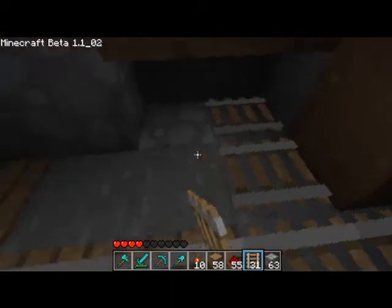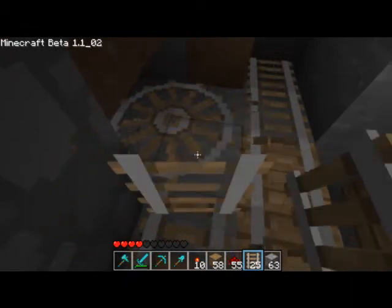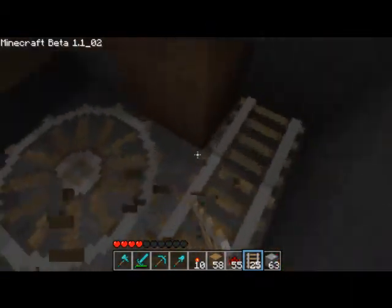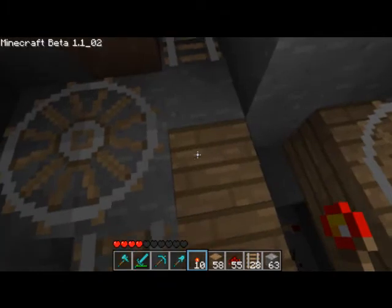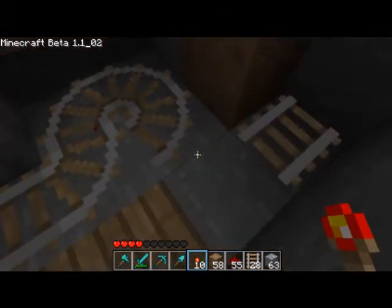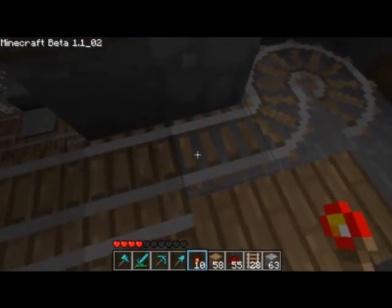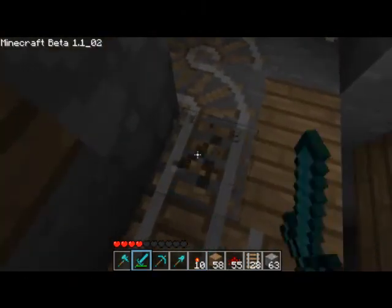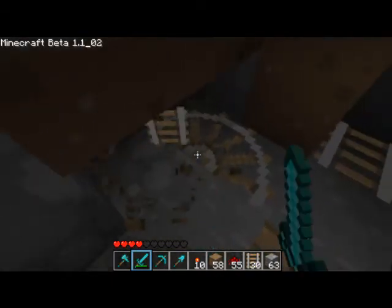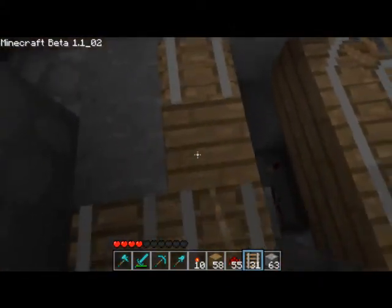Quick little booster right here. All we do is place a bit of redstone. We need to clear some of this track out so it doesn't clip into it, then place a torch right here and it fixes that. Oh yeah, we were having this problem. Why are there explosions going on up there? I just don't want anything exploding in my station — that's all I ask for.